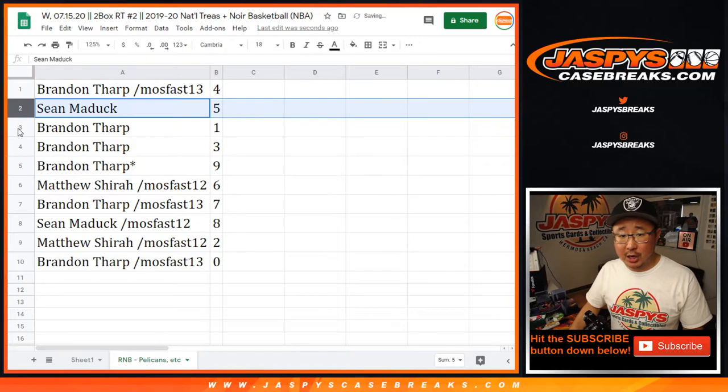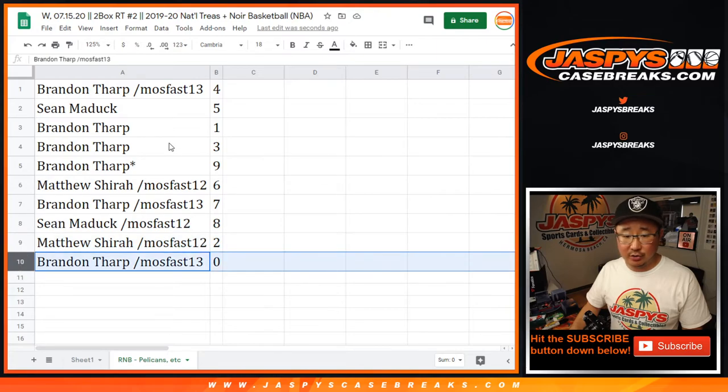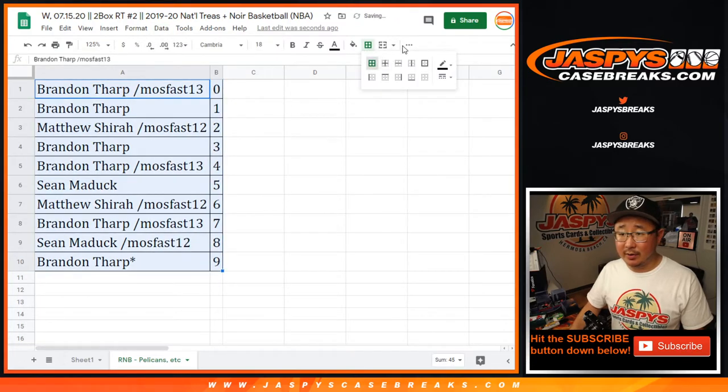So Brandon with four, Sean with five, Brandon with one, three, nine, Matthew with six, Brandon with seven, Sean with eight, Matthew with two, and Brandon with zero. Moot point because he has zero and one, but there you go.